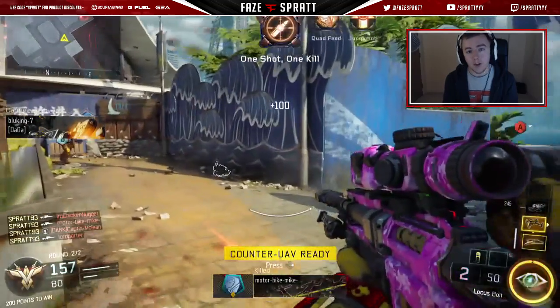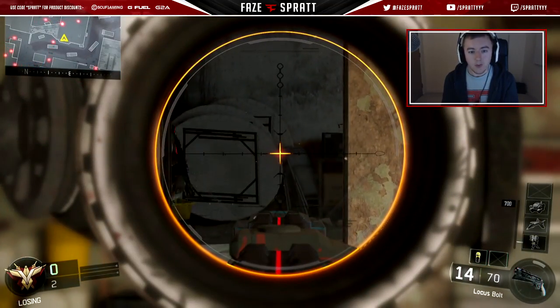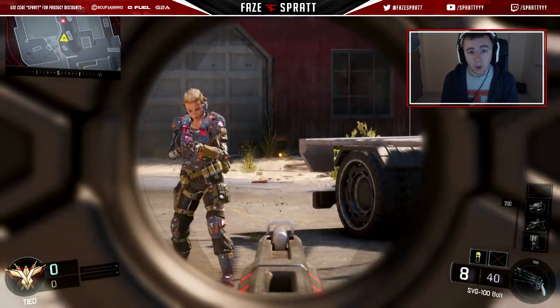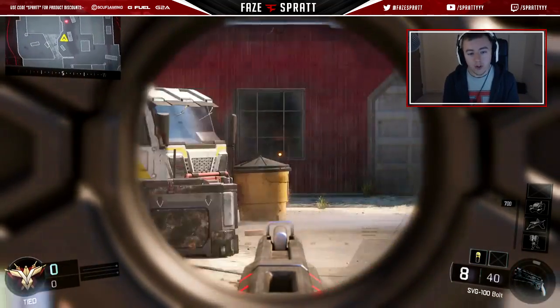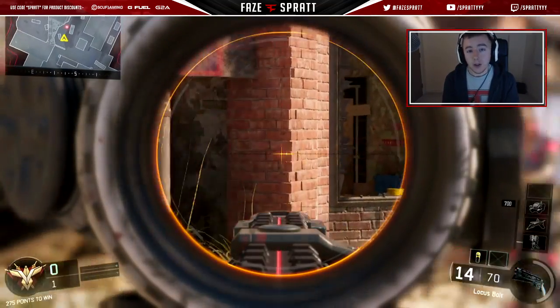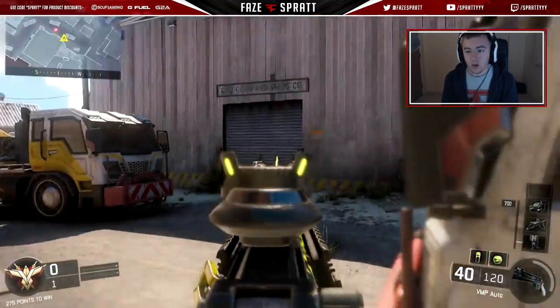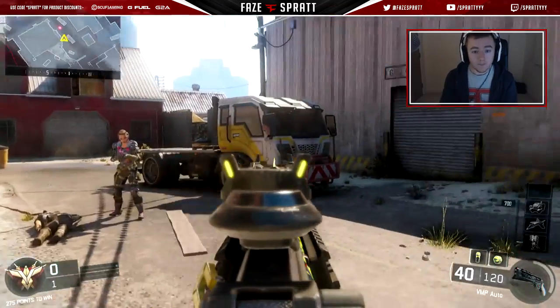Starting off with aim assist: a lot of people can't get used to sniping because of the lack of aim assist. On older Call of Duties, aim assist was on everyone — you could drag scope, quick scope, and it always helped you lock onto the target, making sniping easier. But for this game they took aim assist out, with some remaining on the red guns, and that's one of the main differences on this game.